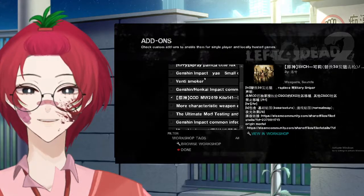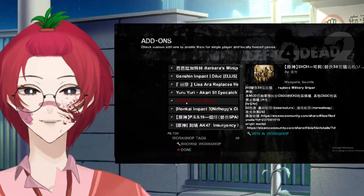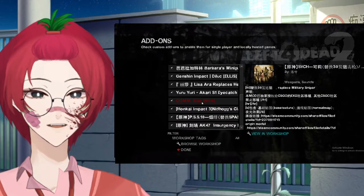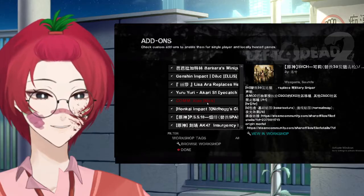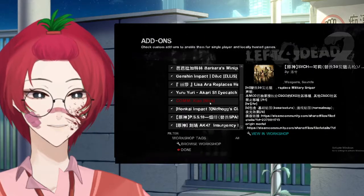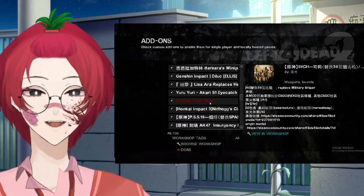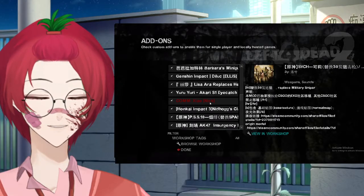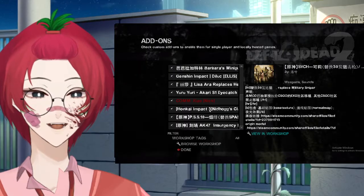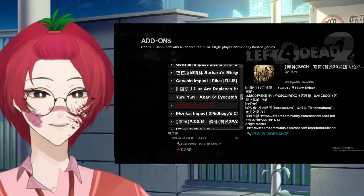This section is very important because if you have conflicting add-ons — such as having two mods of the same character, for instance Nick, who is the original character in Left 4 Dead 2 — your game might crash, and your online co-op experience will crash as well. So just be mindful: if any of your mods are in the red, ensure that any duplicates are checked off.